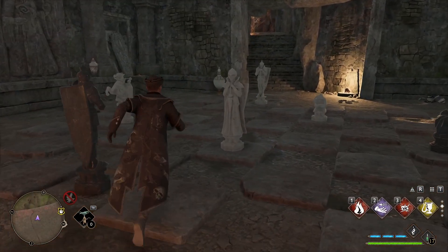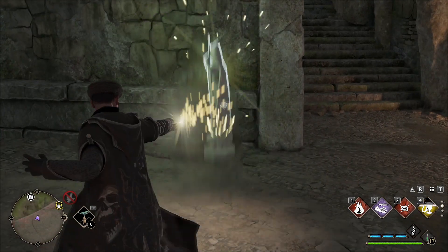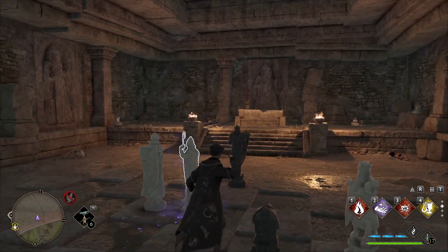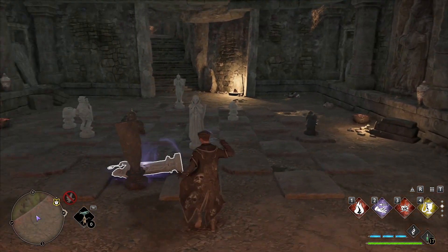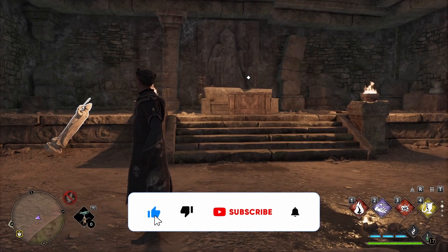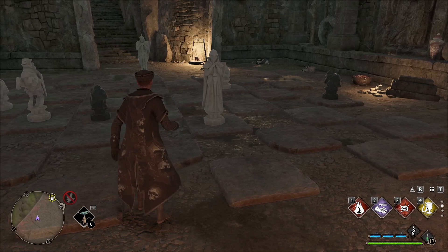So what you need to do is you need to change the appearance so that you get a chess statue like this, grab it, Wingardium Leviosa. So you put it next to the king and then the king here will be destroyed.